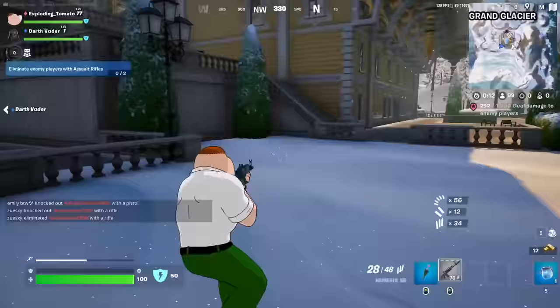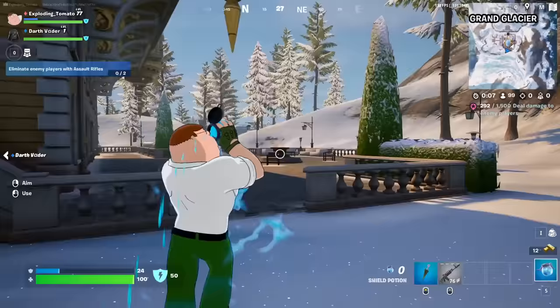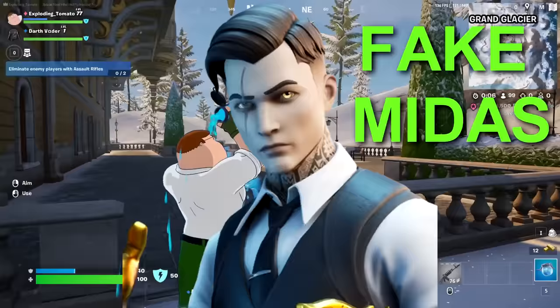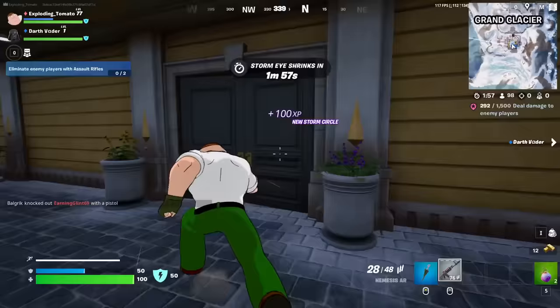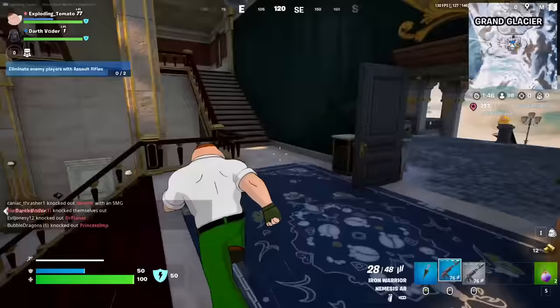Starting off with Montague — I like to call him Fake Midas. He's like the leader of the diamonds or something. Well, you know what I'm the leader of? Mythics. I'm coming for you, Montague.